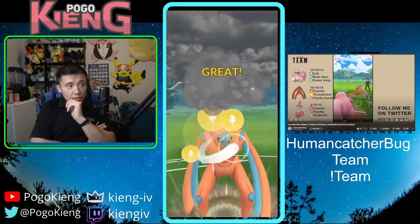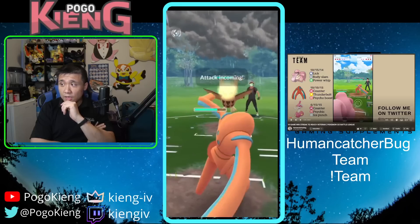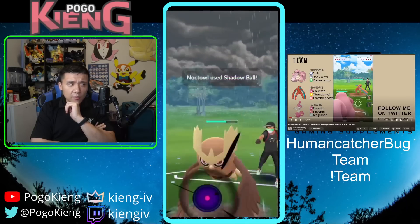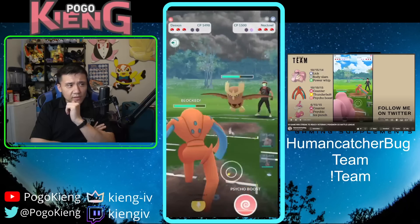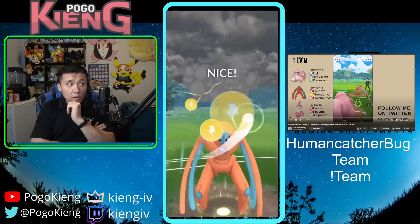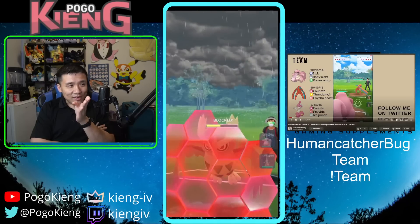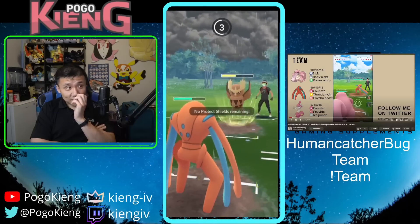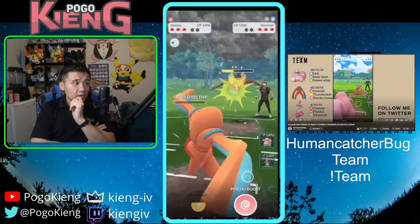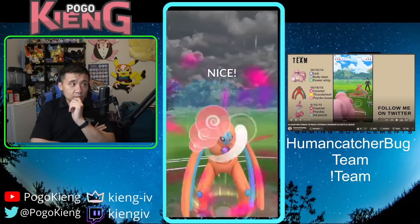I throw the Thunderbolt and we play out the two-shield scenario. The Counters are adding up a decent amount. I don't expect them to bait anymore because they just strictly outpaced me. I try to throw right before the Shadow Ball — if this matchup lasted a little bit longer I could have caught the Shadow Ball onto Lickitung, but that's okay. I throw the Psycho Boost as late as possible.